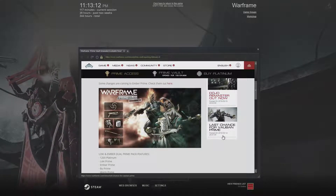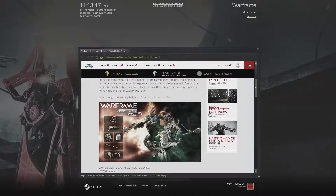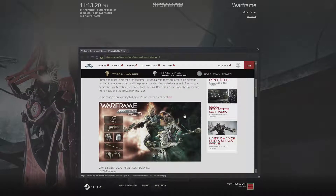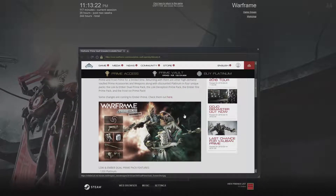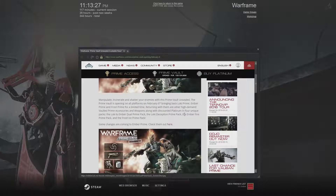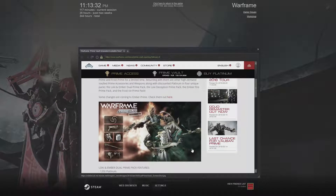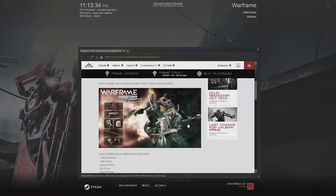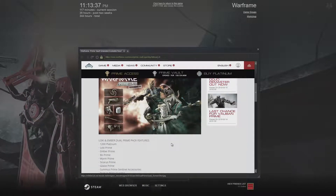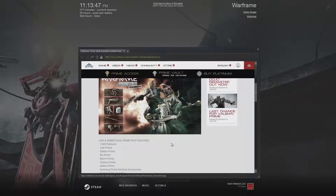That's plenty of time to get all three frames if you don't have them. The frames that were unvaulted were Ember, Loki, and Frost, along with all their vaulted weapons and syandanas. You can get the relics, which include relic packs from Syndicates or from the Cetus bounties.